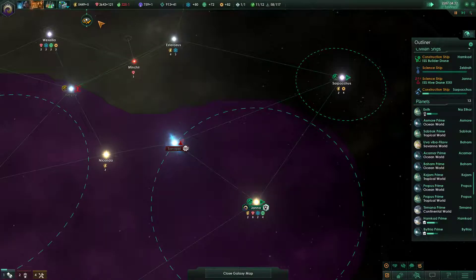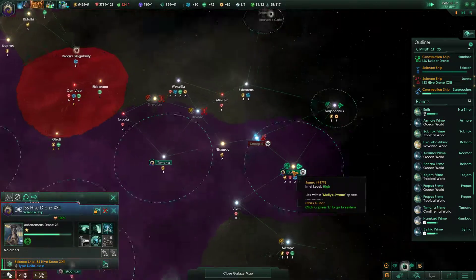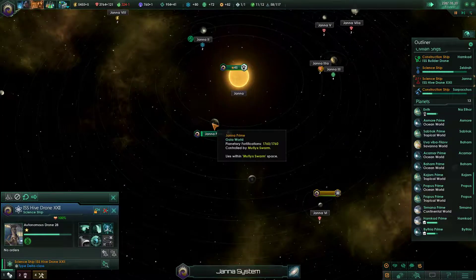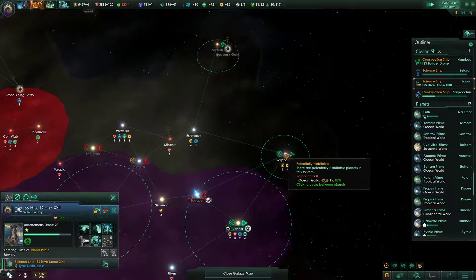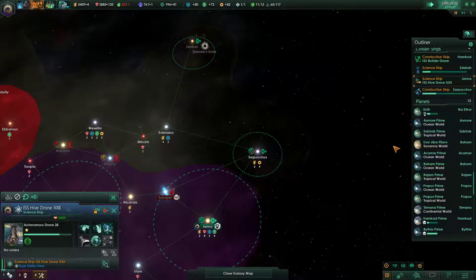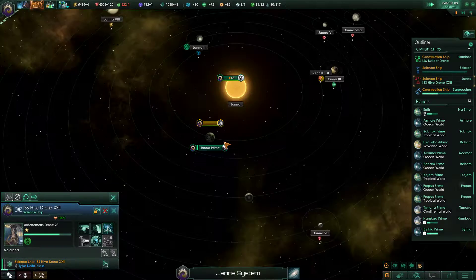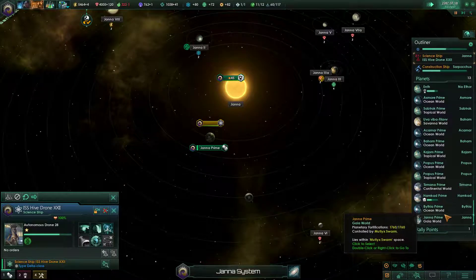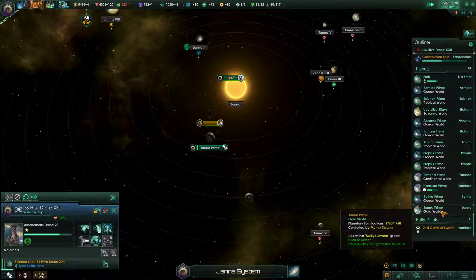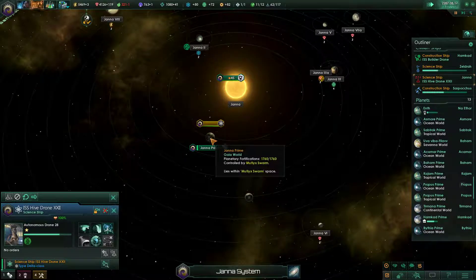Lead order finished, okay, good. Still haven't gotten assist research — well, that sucks. Oh, it doesn't count as orbit because it's not a true colony, I guess. No, we colonized it, it should count as orbit. Huh. Maybe it needs a spaceport.